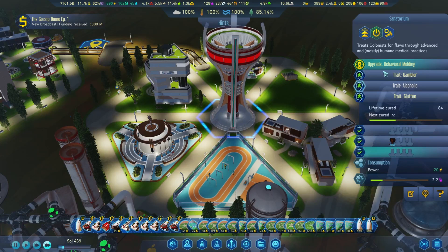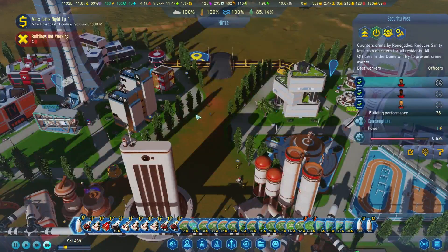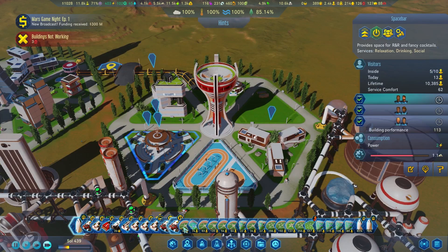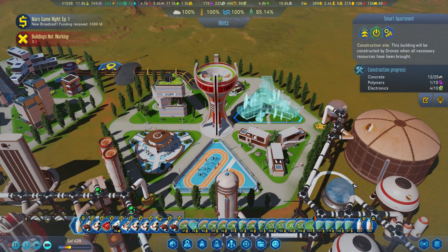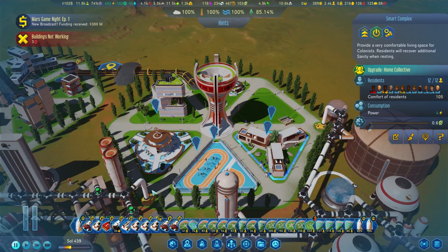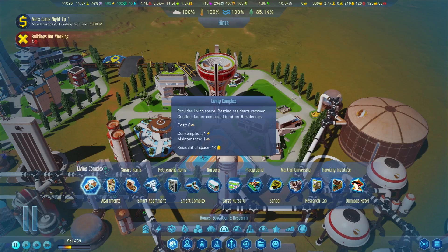Behavior melding seems to be making some good progress. We'll put auto in here. A couple other building issues — so you have five homeless. This is just a smart complex. Let's go ahead and throw in a smart complex, because it says they recover additional sanity. And we have a sanitarium, so there's some themes there. Let's go ahead and do that.